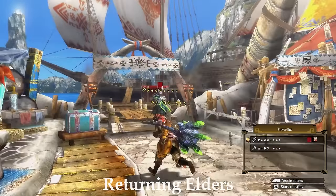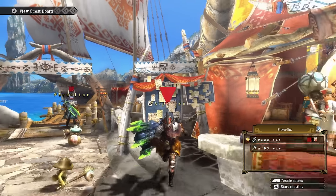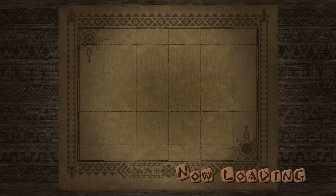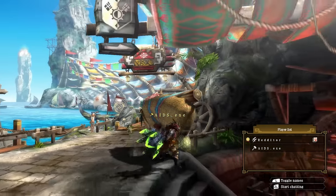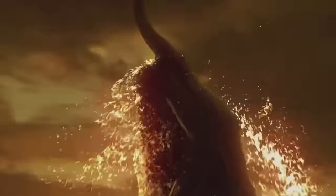Every third gen Elder except for Amatsu was in 3 Ultimate. So Ceadeus, Jhen Moran and Alatreon all reappeared, with Jhen Moran and Alatreon receiving G-rank counterparts. In 3 Ultimate, they also added a high rank village, which expanded on Tri's village.